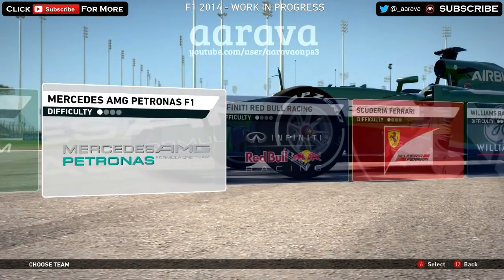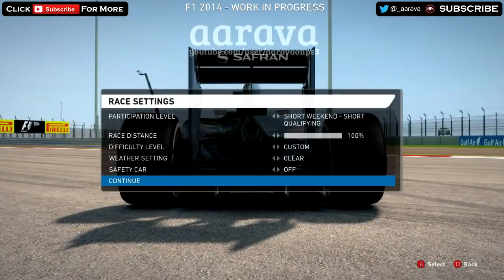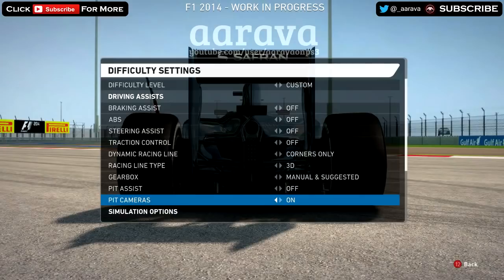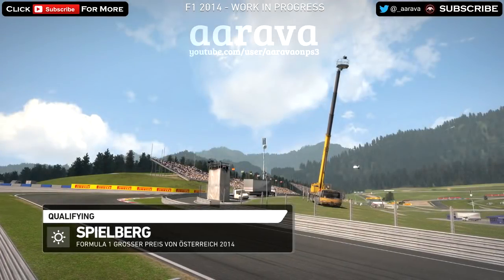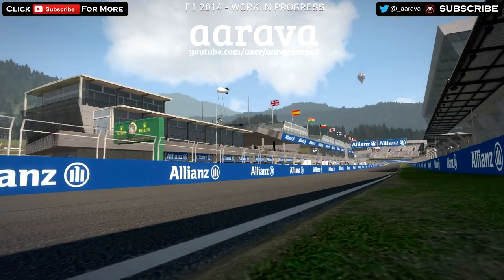We're going to be racing in Daniel Ricciardo's Red Bull Racing. I really like the Red Bull T-cam — I did a few tests on time trial to see what kind of T-cam I liked. So we're going to do a 100% race around Austria, and as you can see, we're going to be using practically no assists. We've got the corner line on only, and that's the only assist I've got on — no driving assists whatsoever. The gameplay you're about to see is going to be a pretty good representation of what the cars will be handling like.